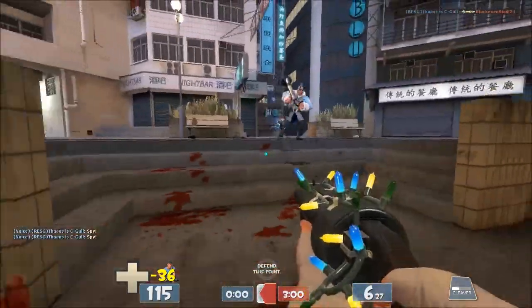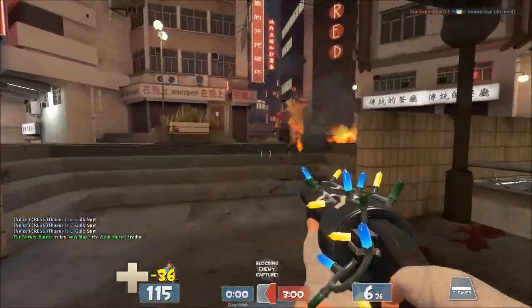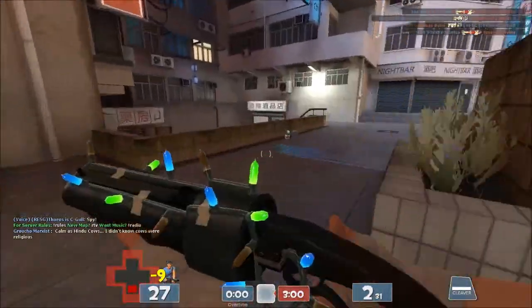Also, if you stun someone with it — stun someone then hit them with it — so good one-two combo with a Sandman, you deal an additional 150 damage, which is a critical hit for that, which is pretty sweet — three times the damage critical hit.